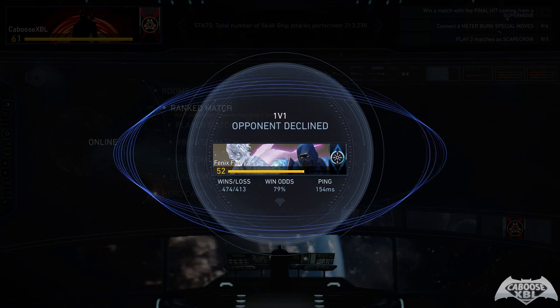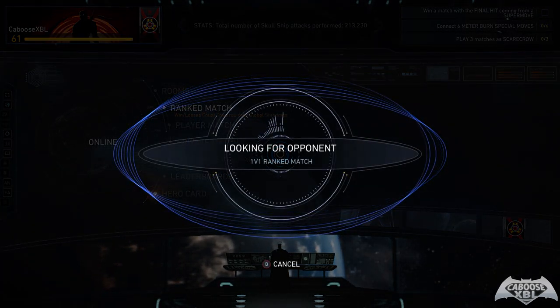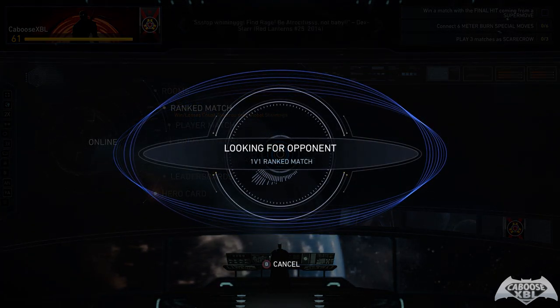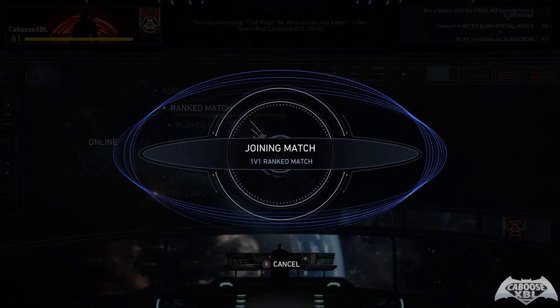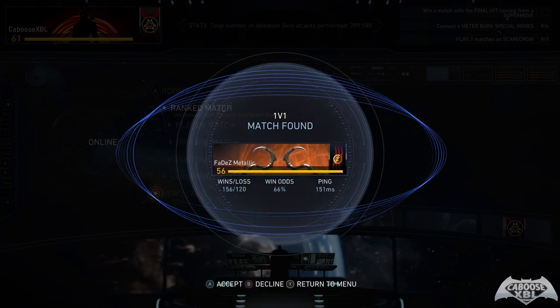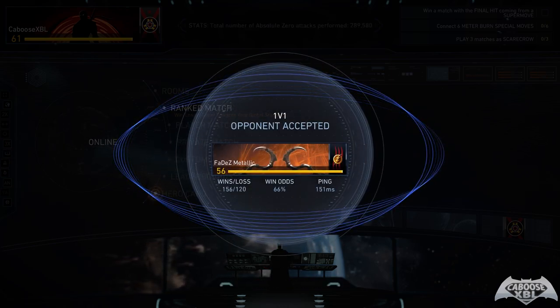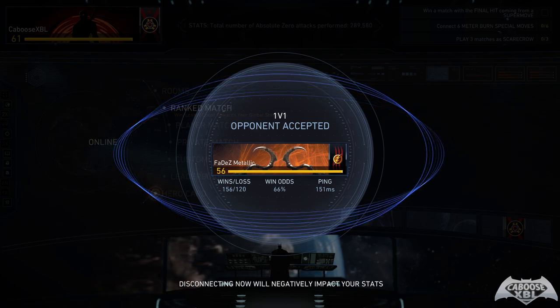We found an opponent and they declined us immediately. The ping wasn't too bad — ping I don't really mind if it's in the 150s area. When it gets to 200 I get a little worried, but even then I've played matches with 200 ping where it's been okay. I think the worst case scenario is if somebody's on Wi-Fi. Alright, here we go — we found fades metallic. I'm excited to play today.